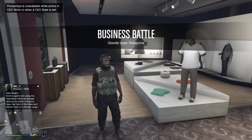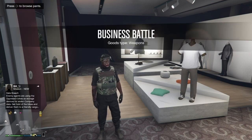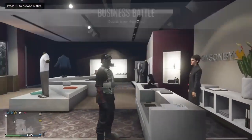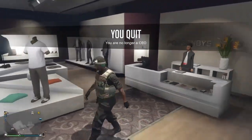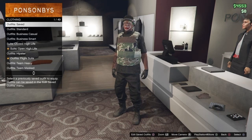Now go to your CEO and retire, and if the outfit stays on then it has worked. If yours worked just like mine then just go and save the outfit.